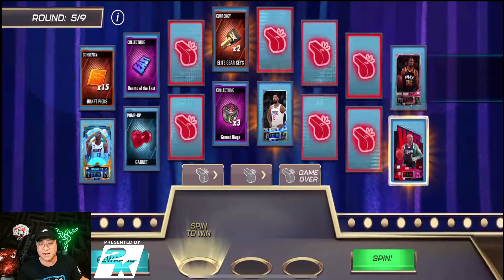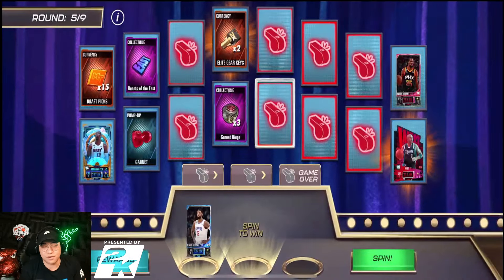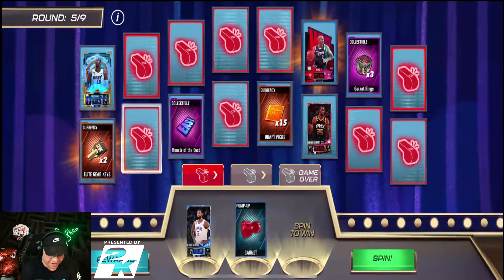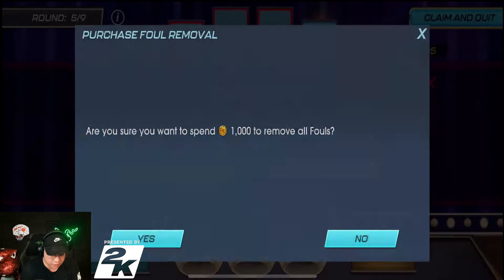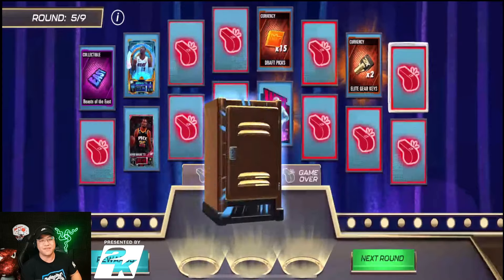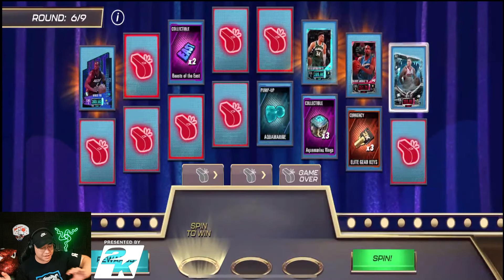We want to get to round nine. Starting to see better cards in round five — we got Paul George! My connection dropped but we're back. Let's keep spinning. We got a whistle right when I said we were getting it down. Now it's 1,000 coins to remove. We're keeping it going — round six, here we come! I actually do enjoy this one, it's kind of fun.